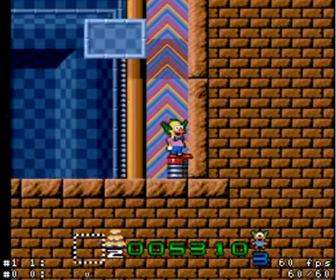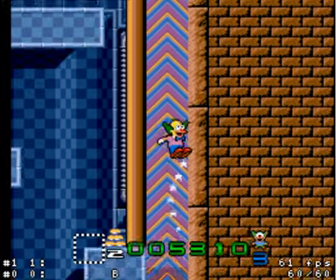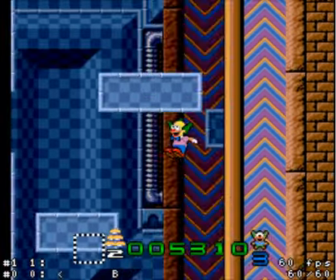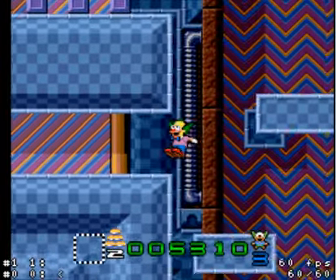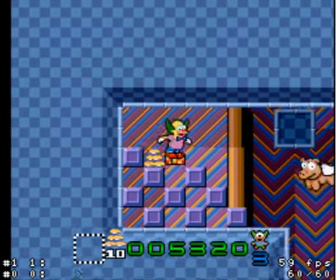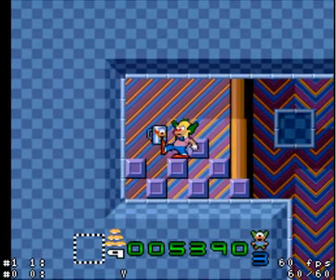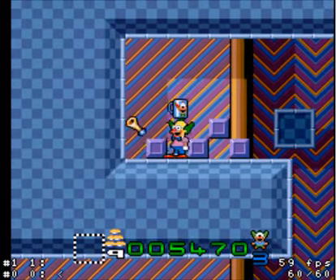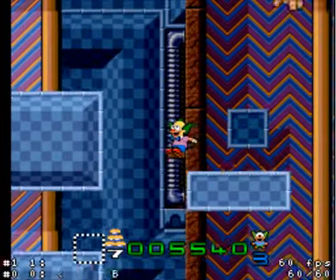Okay, so how about we put the spring in a place where it makes sense, like in the corner? Where I can interact with the background and produce kind of glitchy results. Is that how it is, game? Whatever. He can live.